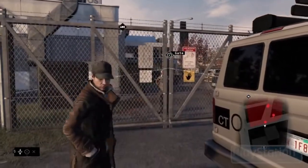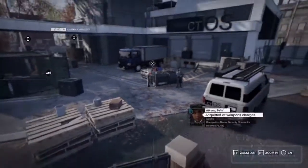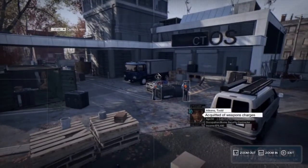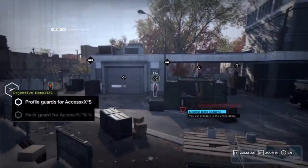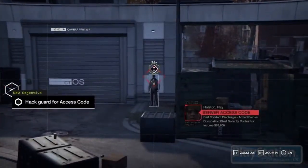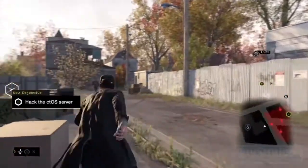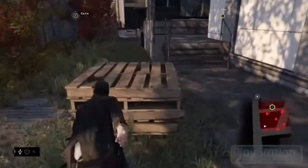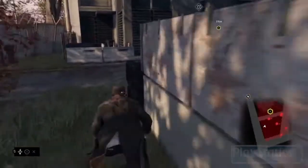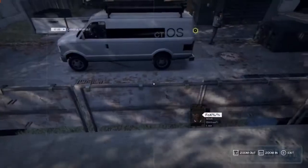So tell us what we're seeing here, what is happening? These are bases called CTOS systems, which stands for Central City Operating System. In practicality they work quite like the antennas and encampments you get in Far Cry 3, so you have many of these bases spread throughout Watch Dogs' take on Chicago, and in each district you essentially have to hack one of these bases.